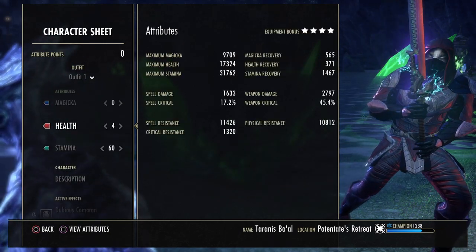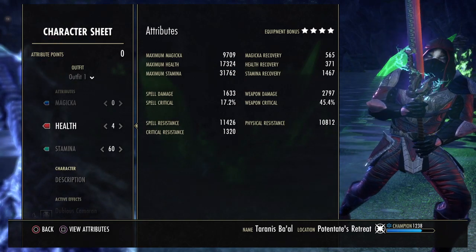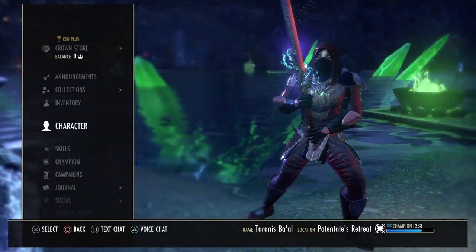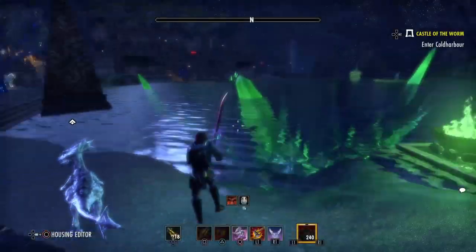As I said before, health is fine with 4 points in it and the pet active. So this is definitely the nice way to go on a Sorcerer, since you do have the pet and the extra 1k health that comes from it.